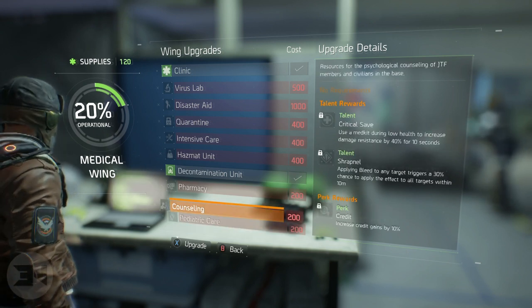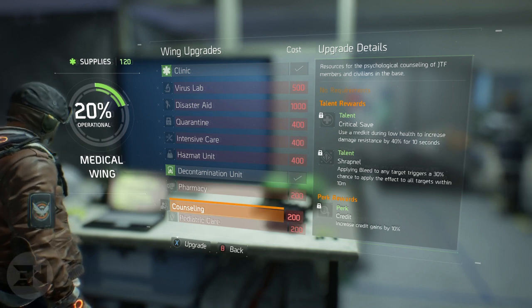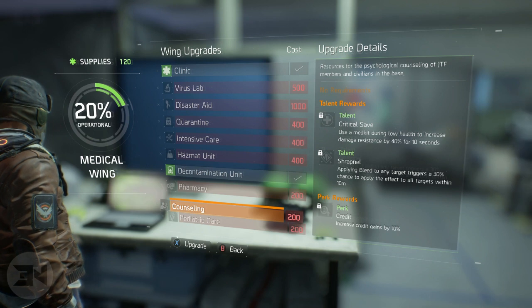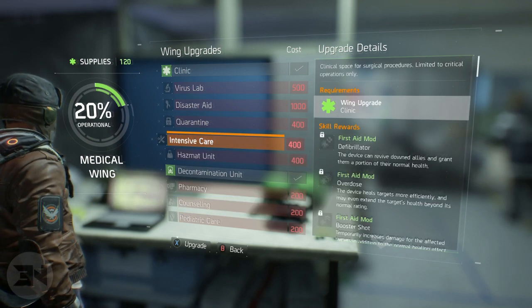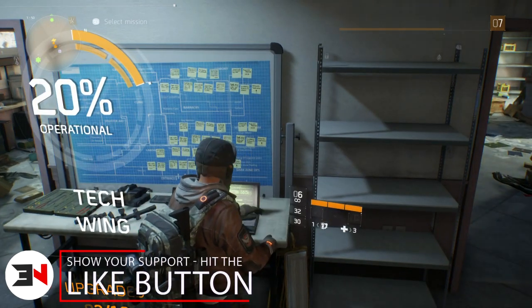A great perk is counseling, and I would open this first because you can increase your credit gains by 10 percent on the missions you'll be doing. So I would definitely go counseling first, then pediatric care, then intensive care. For the tech wing, there aren't many perks you want as a starter — it's more end game stuff.